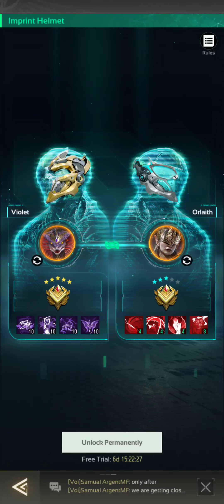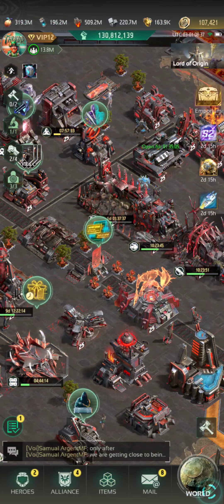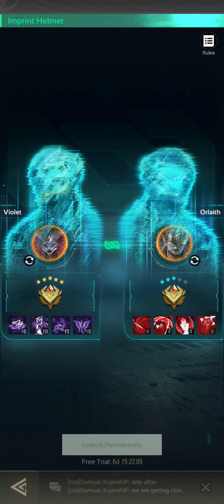That would cost you a fortune to do that for Orloth alone on her own. So in my opinion, $9.99 is probably worth it to keep that permanently. So again, the feature is the imprint helmet — it's in your hero section, bottom left, heroes, imprint helmet.